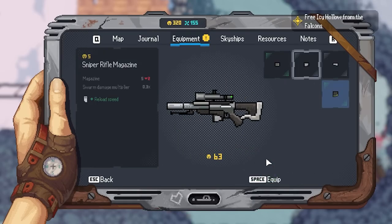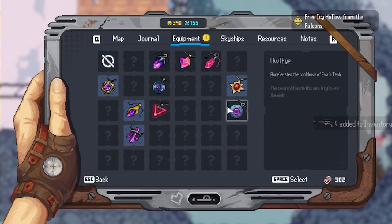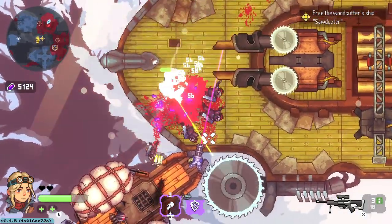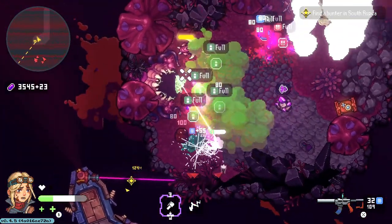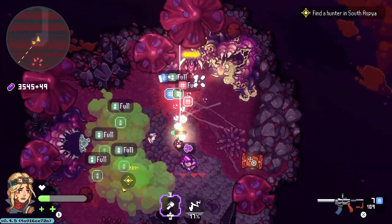Depending on your armor, weaponry, energy power, and equipped amulets, Ava can go from one-hit-kill stealth assassin superstar to an is-that-all-you-got bullet sponge that can tank up to 10 enemies at a time. But don't let that trick you into thinking Black Skylands is easy, as the game's later islands get increasingly fortified and formidable, so much so that you'll start getting one-shot if you go in lacking the proper gear.